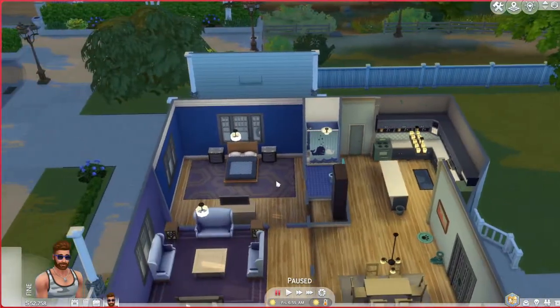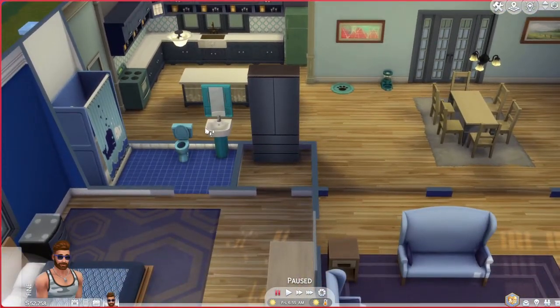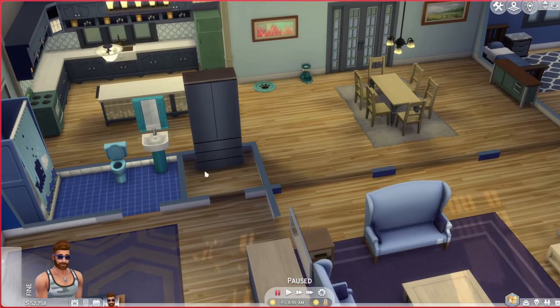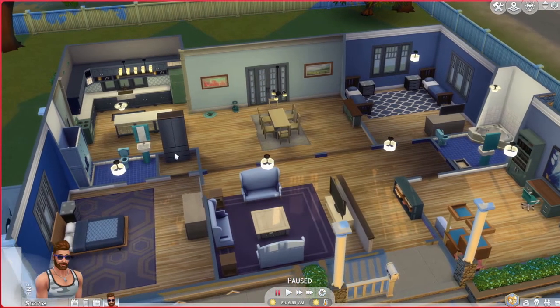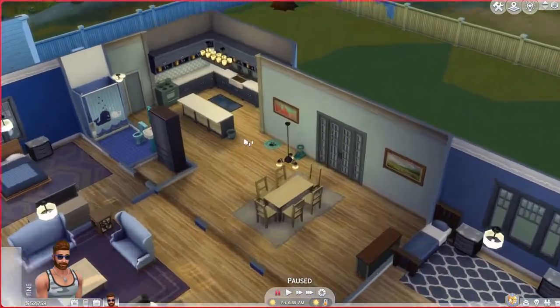That's the master bedroom with its ensuite — I wish it was just plain blue but it is what it is. There's the sink and toilet. There's a walk-in closet — in the floor plan it's accessed from the bathroom, but I feel it's more natural off the bedroom. So I have two closets — it's for the design.